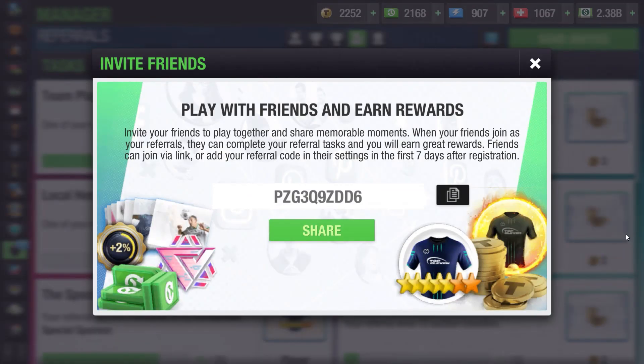Before we get into the video, I would really appreciate it if you use my referral code. In order to use my code, go to options, then settings, and under social accounts copy and paste my code. It will be in the description below if you want to use it. It helps us both out on the game. You can use it within 7 days of joining the game. Let's play and win great rewards.